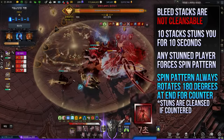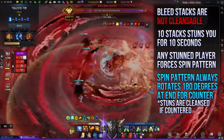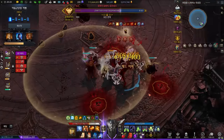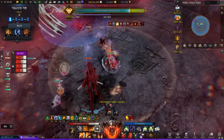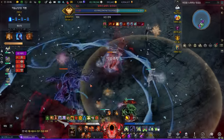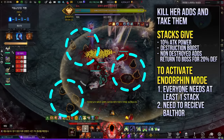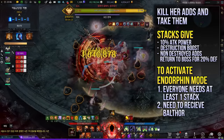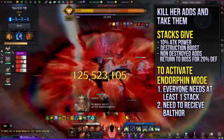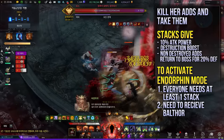10 bleed stacks will cause her to activate her special pattern, where she spins like crazy. She always turns 180 degrees for the counter. The Esther meter also fills up extremely fast — you can use it up to 5 or 6 times in a given situation. Balthor will also mention that there is an interesting material when you fight her. This is obtained if you kill her adds. It stacks up to 10, and it is crucial for everyone to have at least 1 stack. Supports only need 1, while DPS should have as many as possible.